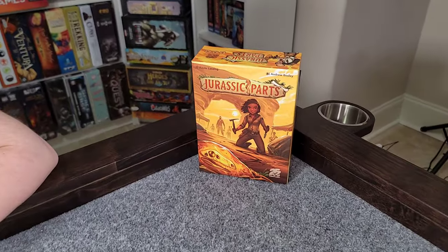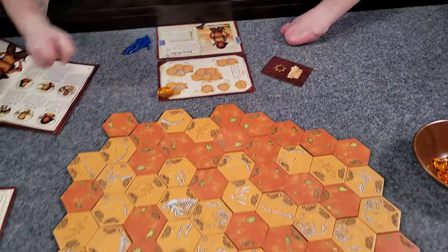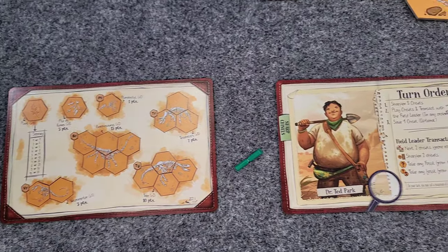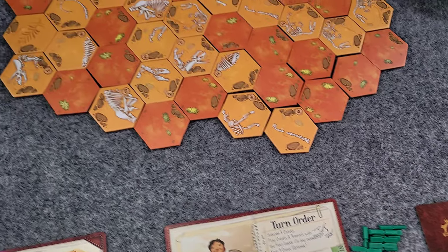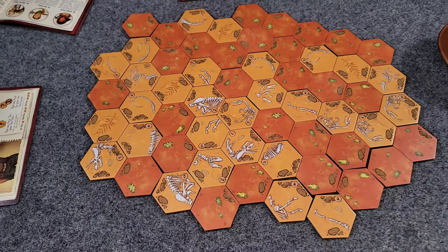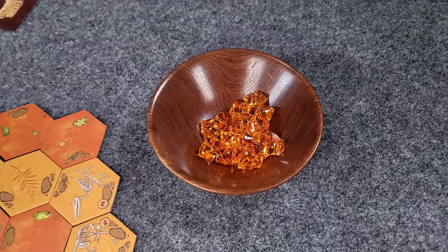Hey Meeple people, how's it going? On today's vlog, we are going to be playing Jurassic Parts by 25th Century Games. Sarah, can you do a little overview and tell us more about this game? Sure. So this game is for two to five players. It takes about 20 to 45 minutes to play. We are paleontologists exploring this field, looking for fossilized dinosaur remains. We collect those remains and attempt to complete dinosaur skeletal structures and fossil collections to score points. The game ends when all the tiles have been removed from the board, then we add up points and whoever has the most wins. Pretty simple.